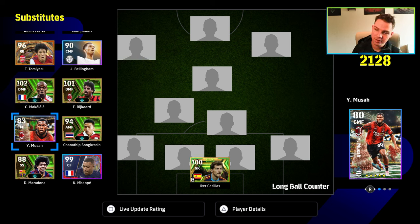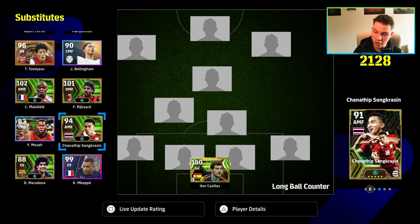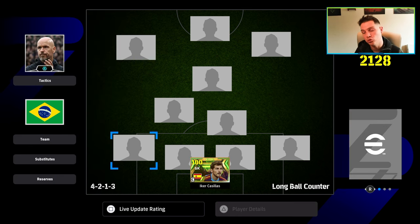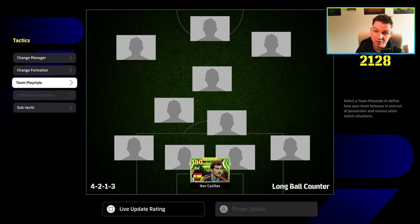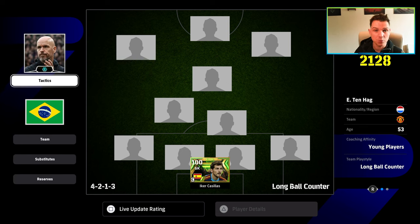We're going to start by making a brand new squad — a squad builder type thing where we talk about different players in different positions for different tactics and play styles. I'm going to be using a 4-2-1-3, probably the most popular formation at the moment. This could change with the new update, but I think 90% of this information will stay relevant until we get eFootball 25.